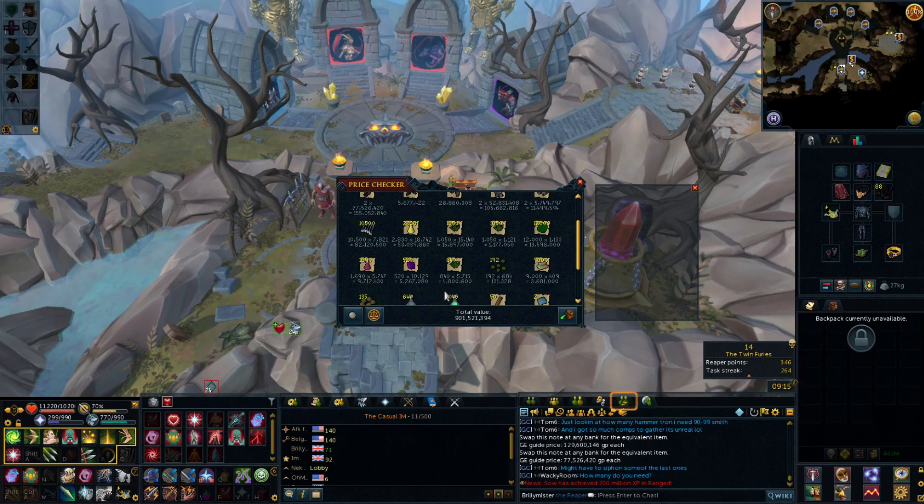Moving to the standard loot — obviously the Onyx bolts are at the top. We got 82 mil in Onyx bolts across 400 kills, which is pretty crazy — a lot of money there. I was also surprised by the amount in Saradomin brews: 53 mil of brews! Obviously paired with Restores, but I got a lot more brews than Restores overall, though it averaged out over the week.